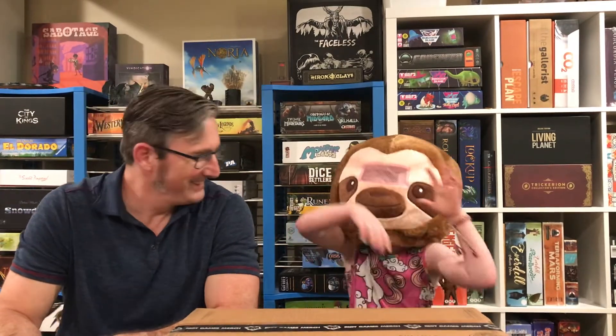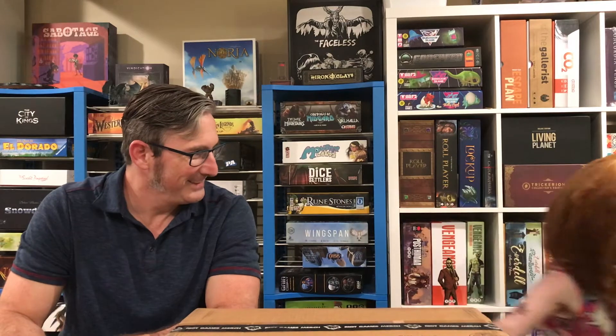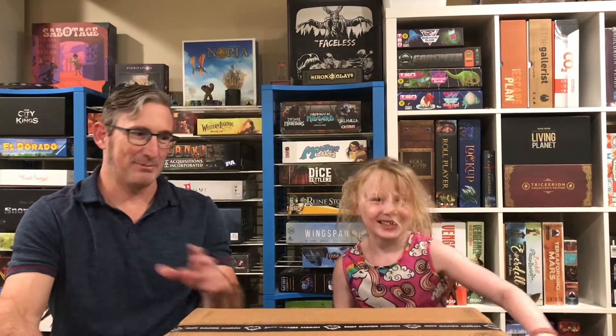Hi guys! It's Zelda. I'm Sloth Zelda with my dad Kit. Hello, Sloth Girl. How's it going? Good. Ready to open a new box today? Yes. Wait - close that box today. Okay, I'm back! Alright, she is back.